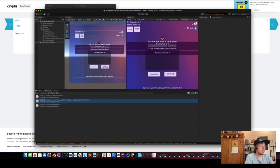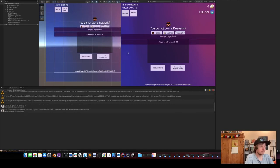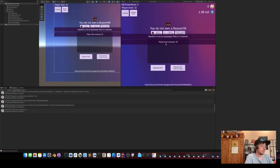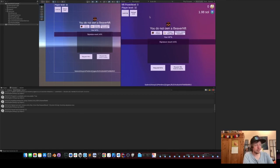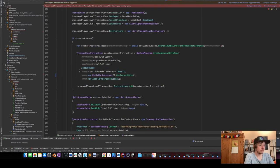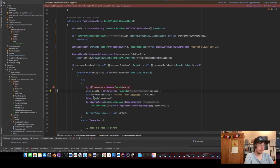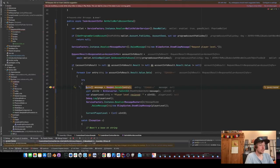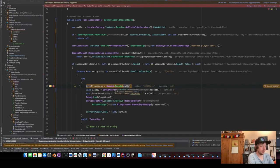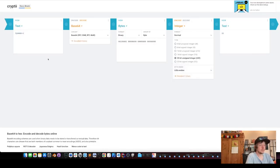Let's increase the level once more just to see that it works. Now we're going to be level 33. We can also put the data one more time into the converter — I put the breakpoint here, refresh the level, and now we see the encoded data is '1QAAAA==' which should result into 33.